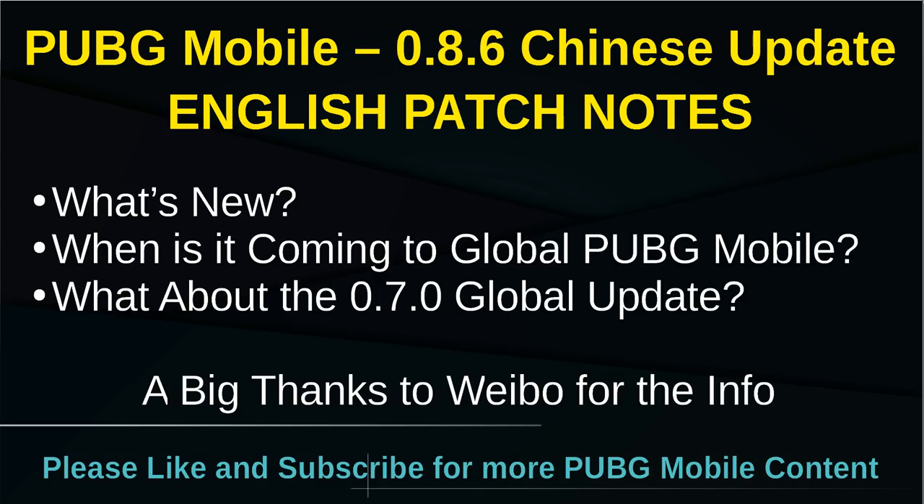Hey everyone, this is Derek here. We're going to have to do three videos today because there's just so much happening in the PUBG Mobile world. So there are three versions of PUBG Mobile out right now: 0.6.1, the current global version; the newer 0.7.0 global beta just released a couple days ago, which brings new weapons, new grips, and more; and the newest release 0.8.6, the Lightspeed Chinese update. There's also TIMI Studios making another Chinese version — let me know in the comments if you want coverage of that.